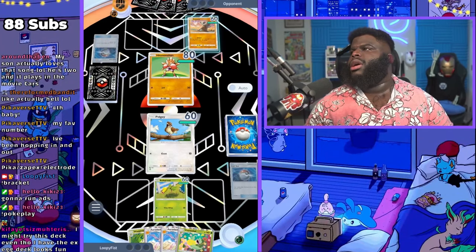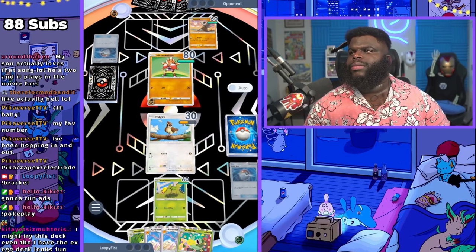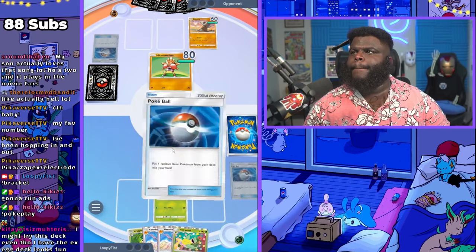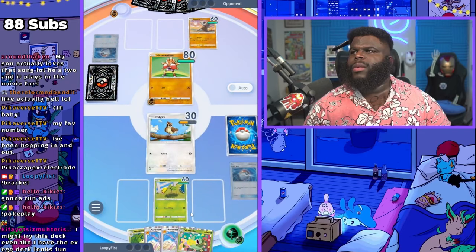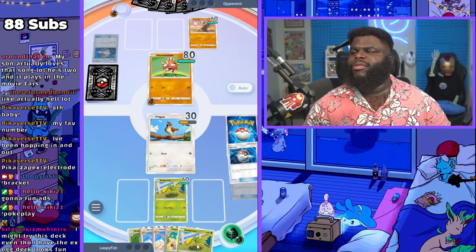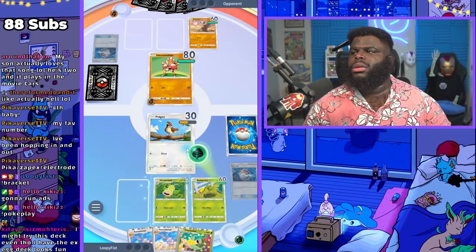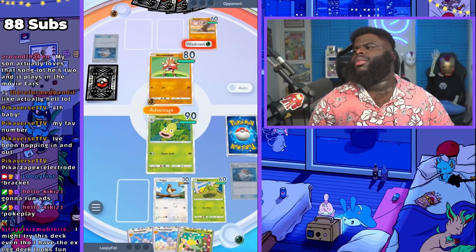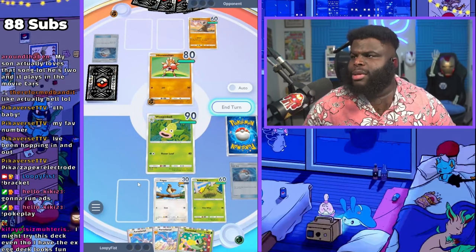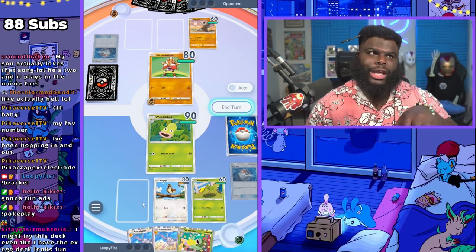It's great that he has Hitmonchan — wait, Hitmonchan not Hitmonlee. So Pidgey is probably gonna die. I don't think we really care about Pidgey as much — it's nice to have but it is what it is. I'm gonna retreat and go into Weeping Bell. We know he's gonna be dealing damage to us, but that's okay. We can heal it when we get Erika later.